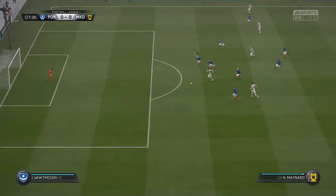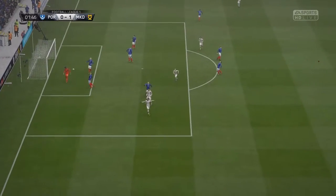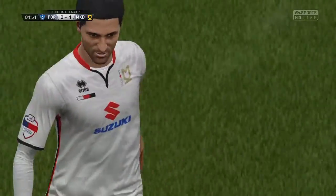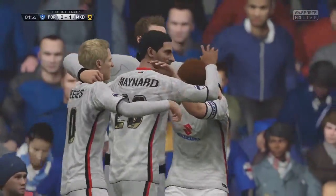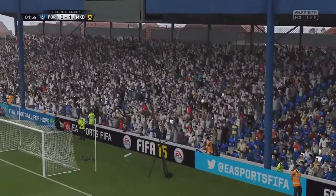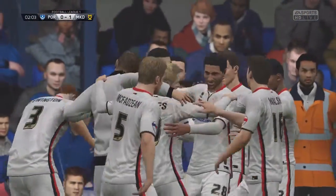There's an early chance for Maynard — he's slipped through, there's a shot, and what a start for MK Dons! That's a disastrous start for Portsmouth. They let Maynard go straight away and he punishes them with a wonderful finish. Less than two minutes on the clock and Portsmouth are already behind — not the start that Villa Braves was looking for.